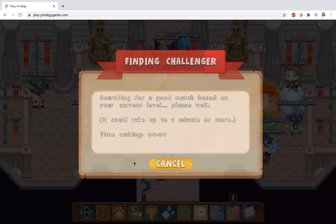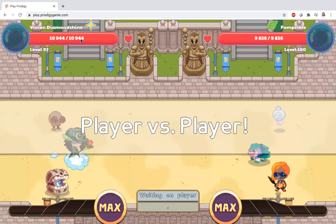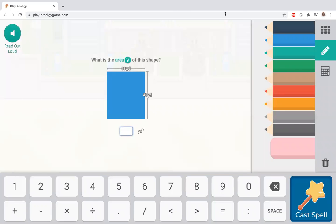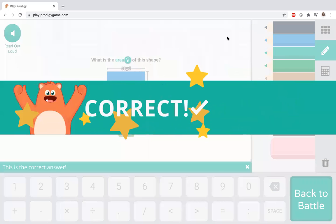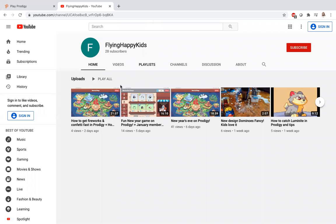This actually works so well and people are not going to want to stay and waste their time waiting because they have more important things to do. Let me answer this question and I'll come right back. The best thing to entertain yourself while waiting is actually going to YouTube. So I'm going to go to YouTube and find one of my videos. We have Prodigy right here and Flying Happy Kids right here — our channel! Don't forget to hit that subscribe button.